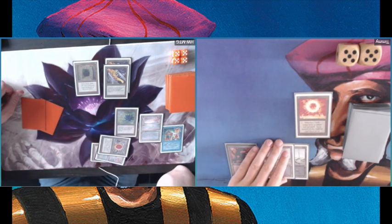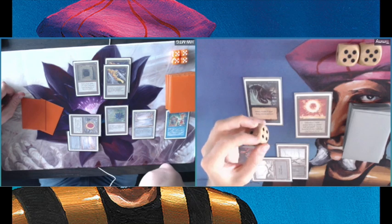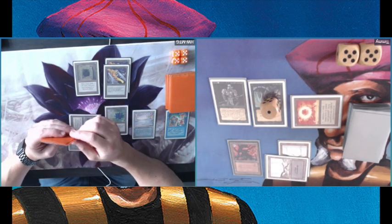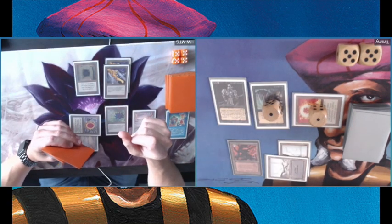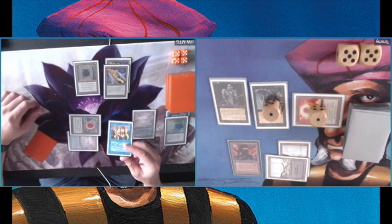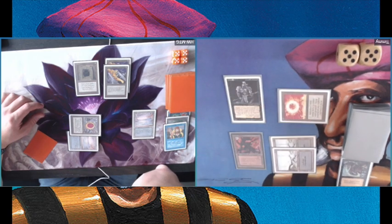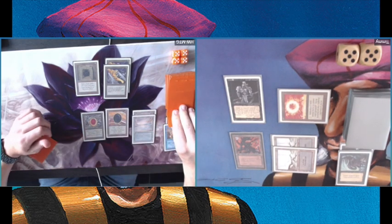I'm deciding to take back that Swamp but play a Mishra's Factory instead. Playing a Dark Ritual — having three black mana floating, using two black, and playing a Hypnotic Spectre, meaning I have one colorless floating as well. I'm thinking: how can I lose as many cards as possible? Maybe my opponent is going to counter something. He's sacrificing his Black Lotus here to counter the Hypnotic Spectre. Remember, there's no mana burn in Swedish, so that's why he's not taking damage. I'm playing another Hypnotic Spectre — really successful in emptying my hand.